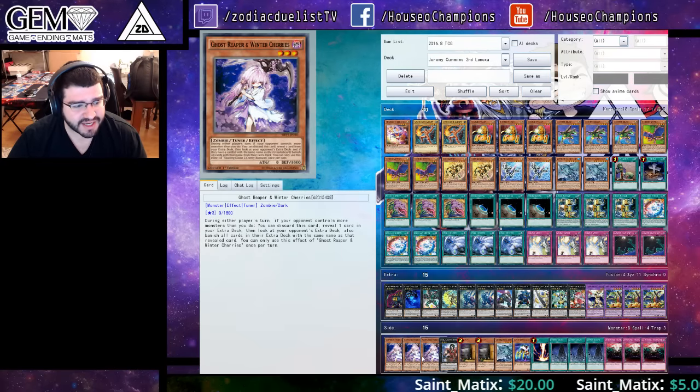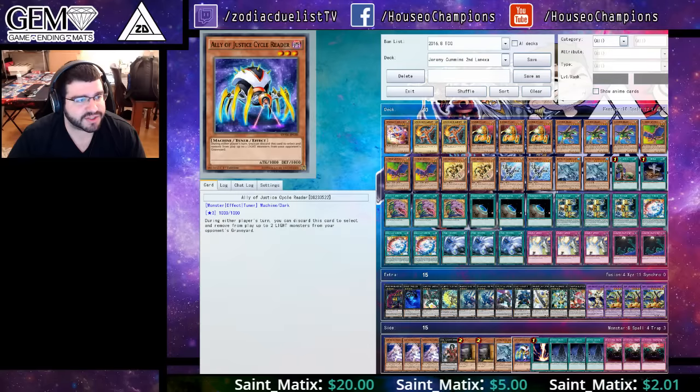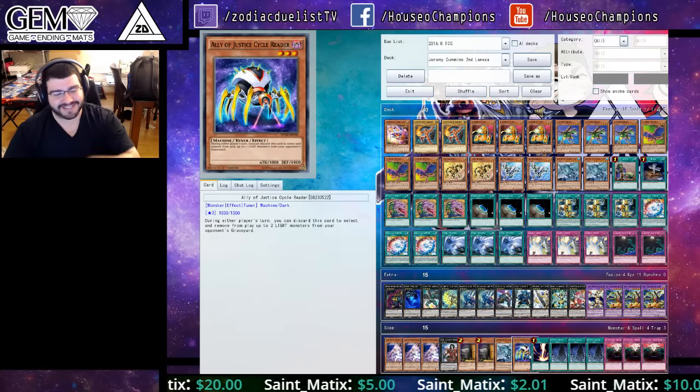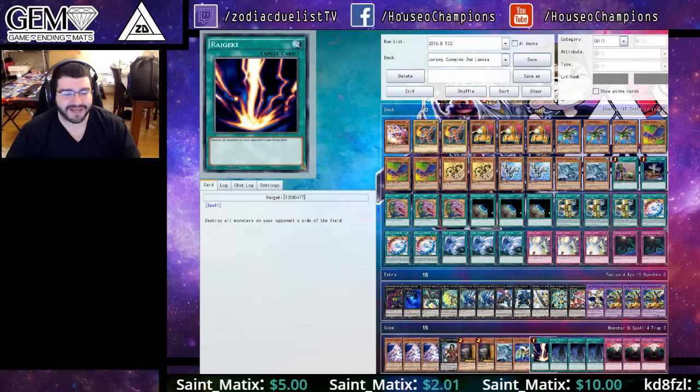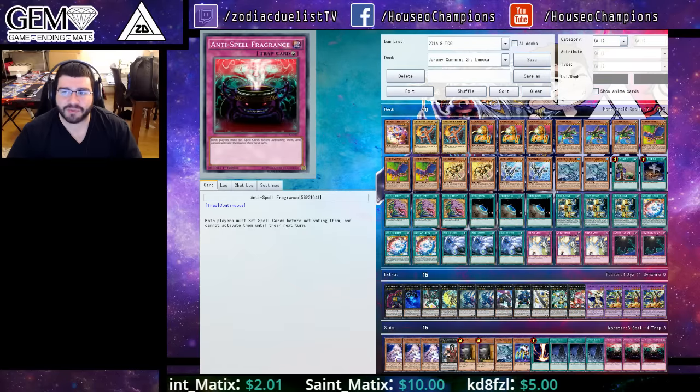And then in the side deck: Triple Cherries, Dante for the Cherries, Double Max C, one Gamma Seal, one Cycle Reader — not Cataster. Oh man, I'm showing my age. One Regeki, Triple System Down, and Triple Antispel.